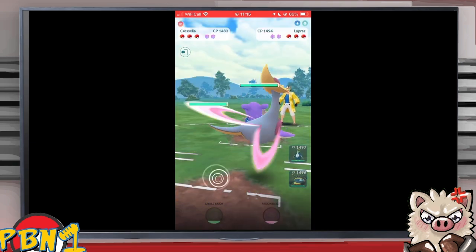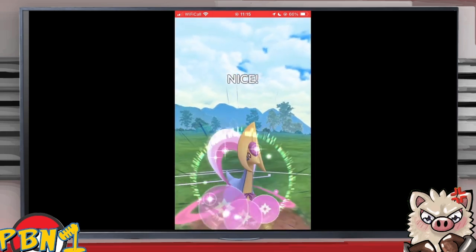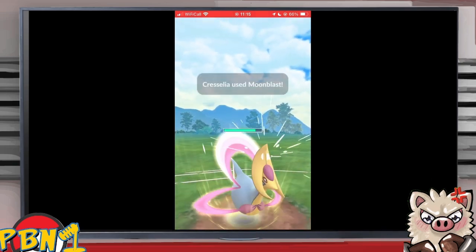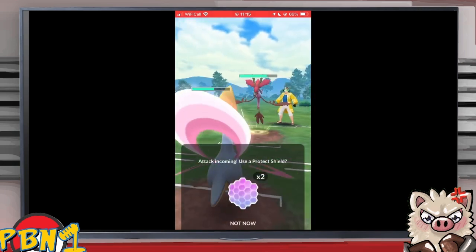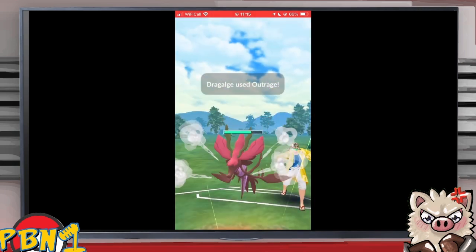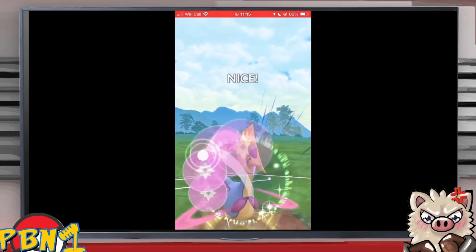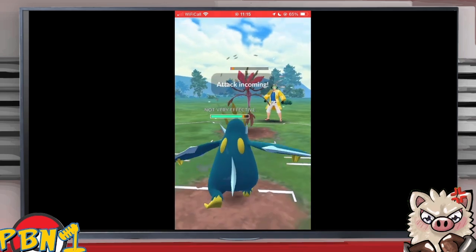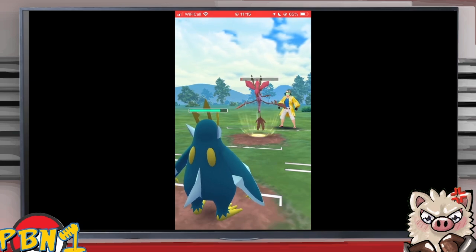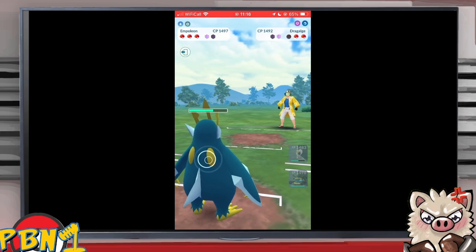Going to game three — in this tournament even at 2-0, your opponent could be 6-0 and you've lost one, so you want as many wins as possible. You've got to play game three. An Outrage comes flying through — what a Swiss army knife. Dragalge is a great choice here but Leo knows how to play against it. An Aqua Tail bait call, and he KOs that Dragalge before it gets the next Aqua Tail off.